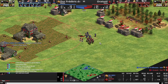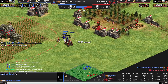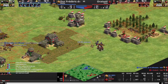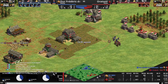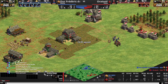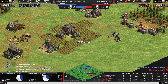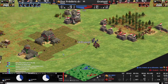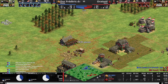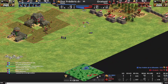Think of his army right here — nothing in this army can threaten villagers. So why do we need to attack it? We killed the archer, which was the only real threat, and then we just fall back until we have enough guys. We should have skirms coming — we're just not making anything. We should have had like six skirms already from the archery range. We idled it for almost two and a half minutes — that's six skirms. We definitely did not want to lose those archers.